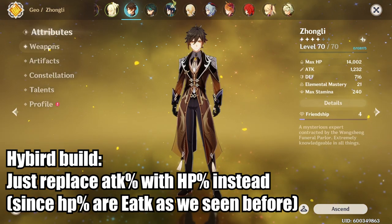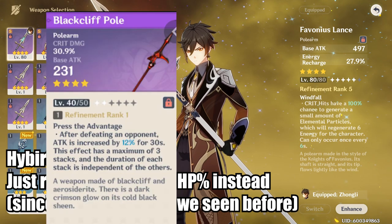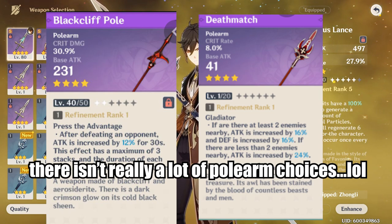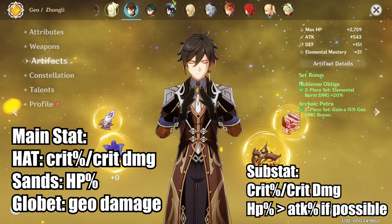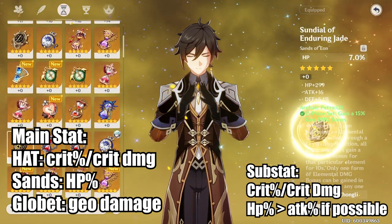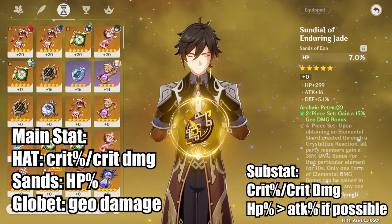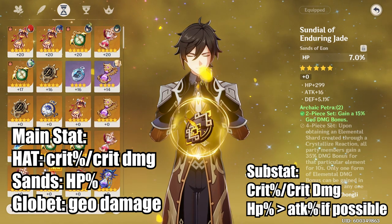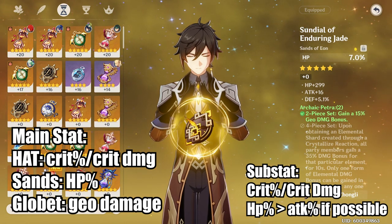For the hybrid build, which I would recommend to most people, go back to using a regular polearm such as the Favonius Lance, the Black Cliff Pole, or the Deathmatch, or maybe even the 5-star polearm if you want to put that on your support Zhongli. Once again use 2-piece Noblesse and 2-piece Petra. The biggest difference is that you go back to using a crit main stat on your helmet, but use HP percent as your hourglass main stat. Since HP and ATK percent conflict with each other, and you want your shield as big as possible, replace ATK percent with HP percent wherever possible.